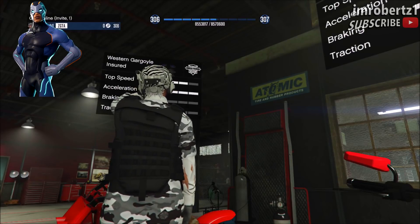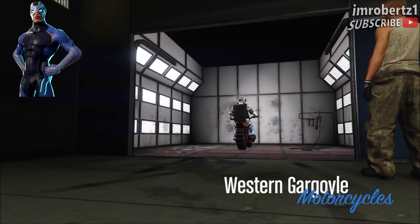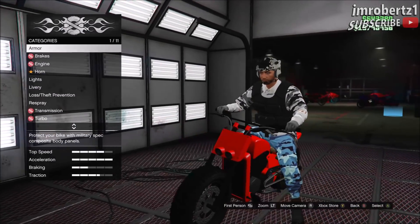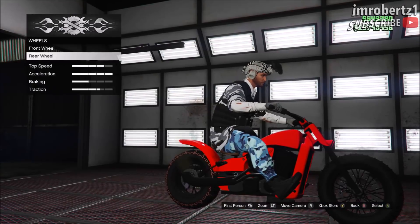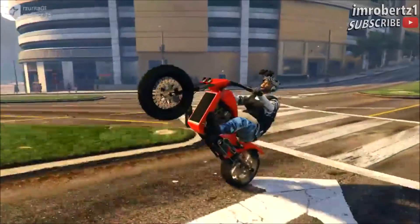The first thing you need to do is have the Western Gargoyle motorcycle. Take the motorcycle into the mod shop, then go to wheels. Select rear wheels, then pick twisted. Now drive out of the mod shop.